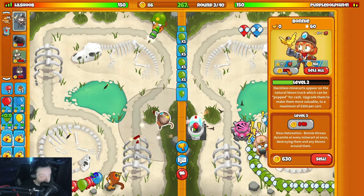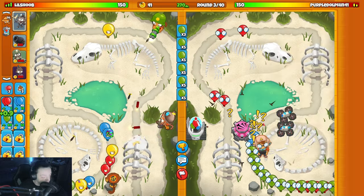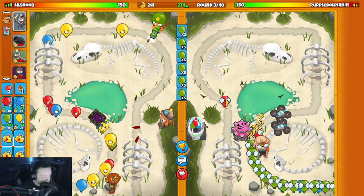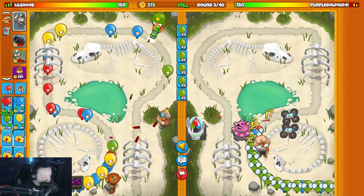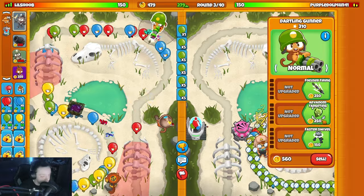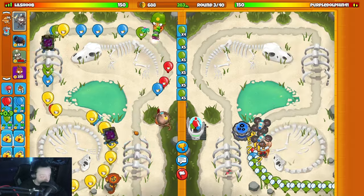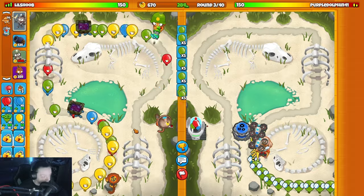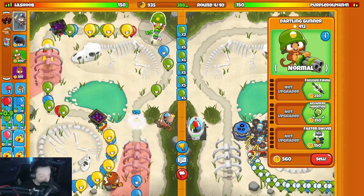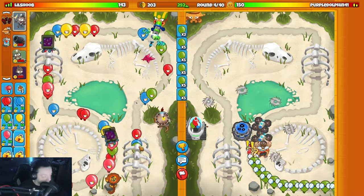Upgrade her, upgrade her. Does he have one too? No. Dartling, please just do your job - I need you to pop enough yellows for Bonnie not to struggle. You're kind of folding unfortunately, so we might have to upgrade the dartling. I hope we don't... we do, upgrade the dartling. Damn, what the hell was that?